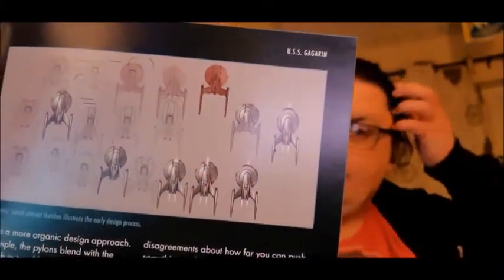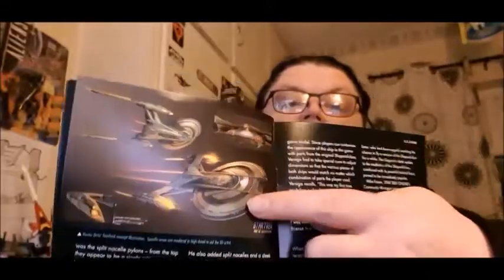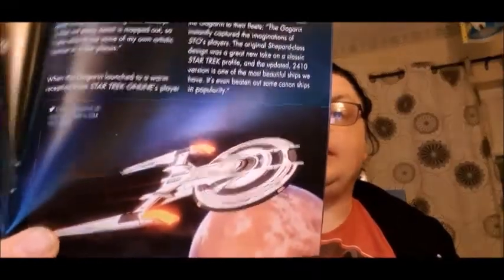Then we've got a section on designing the USS Gagarin. That ship's not a bad design to be fair, of all the Discovery ships. You can see how they've taken the design and tweaked it here and there, colored it differently, and seen what variants they could get out of it - pretty cool. There's also the kind of image you usually get when they advertise it on Star Trek Online's C-Store or website, telling you all the various capabilities.